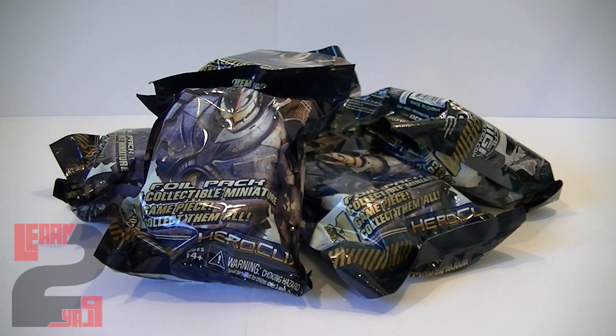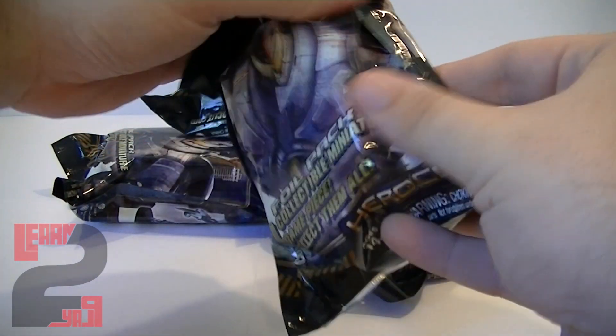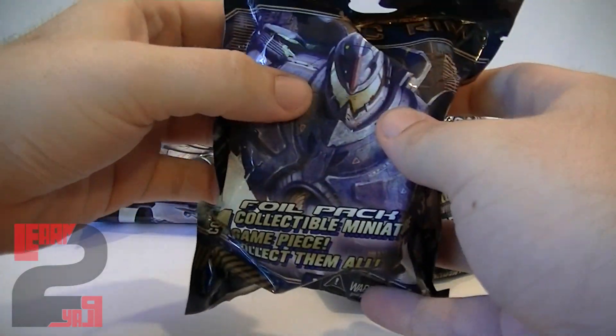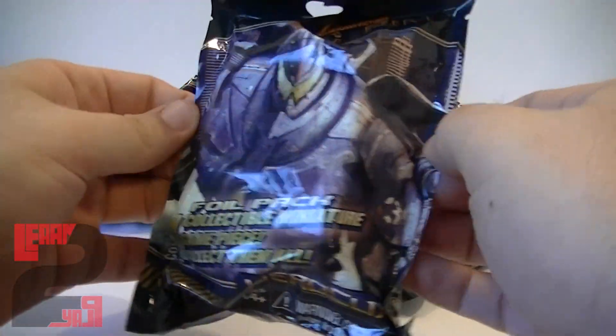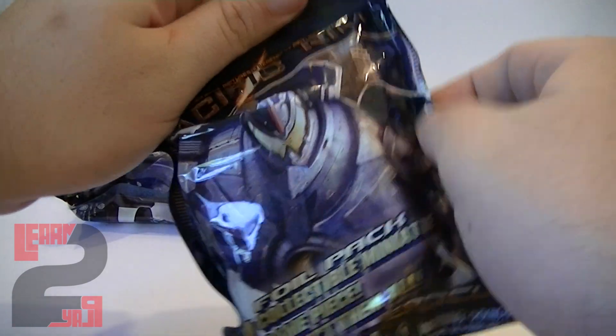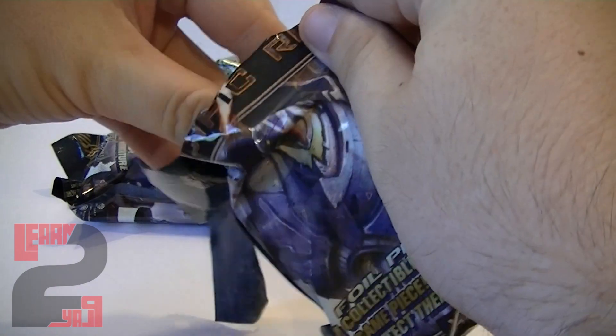Let's dive right in and see some of these amazing sculpts and dials. The Pacific Rim set is only 10 figures, so it's a really small set. There is a mini game that came with it featuring two figures as well as some bystander tokens, but there's no real rarity — most characters are all common, no chases, rares, or super rares. The artwork is pretty cool; they have these mech Gundam machines and a couple of figures on the back.